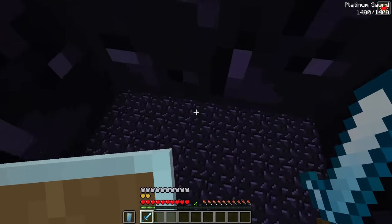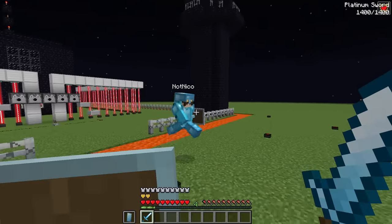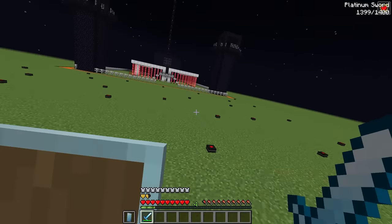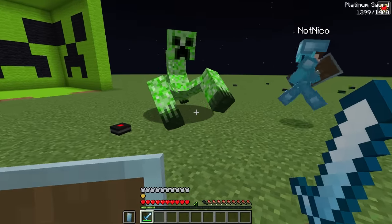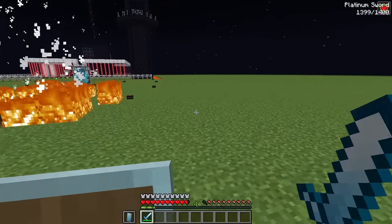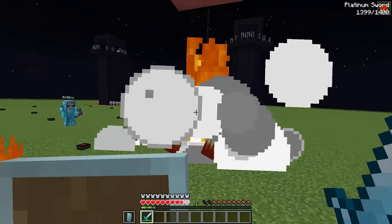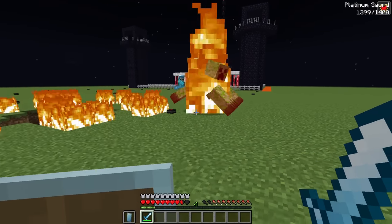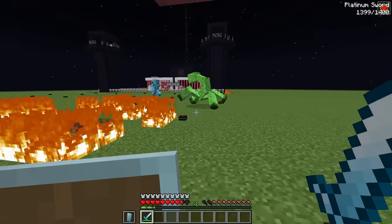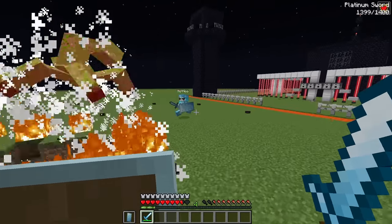Suited up in platinum armor, they head out to fight the creeper. It deals massive damage immediately. They try to lure it onto the mines and succeed — the creeper steps on one and explodes. But it's still alive, on fire, and jumping around aggressively.